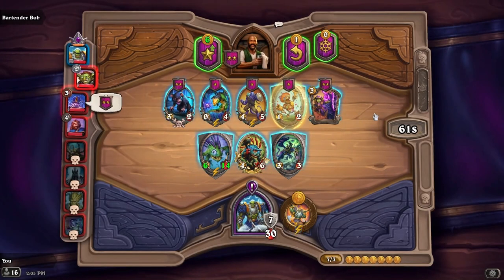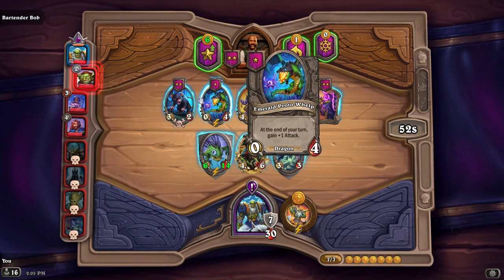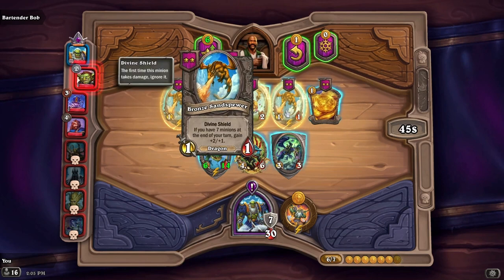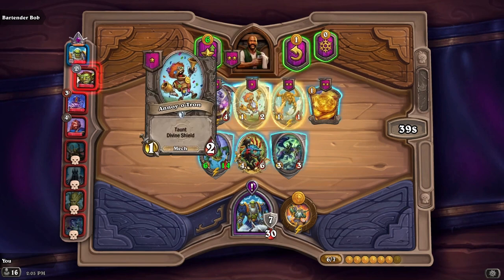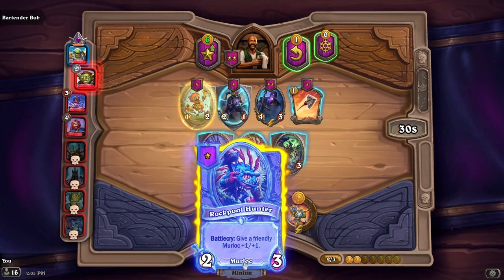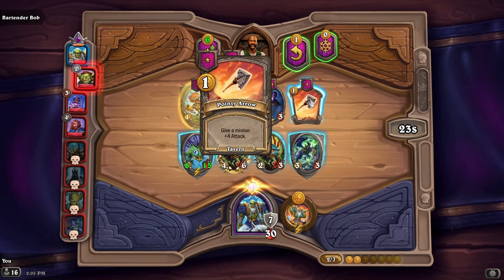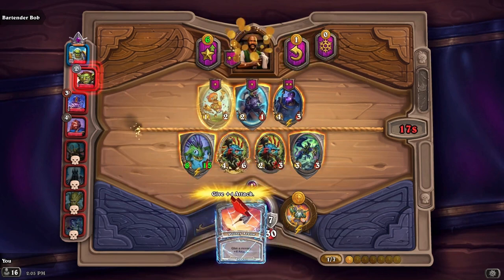It doesn't look like we have anything in this first row that we want. There's increase your maximum gold by one, there's a death rattle. I'm gonna refresh. After this attack, give a friendly minion of each type plus one, plus two. Gain two gold next turn. Take another battle cry. We could give a minion plus four attack — we might as well, because we can't really do much else.